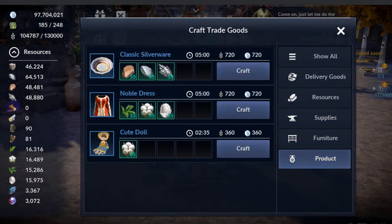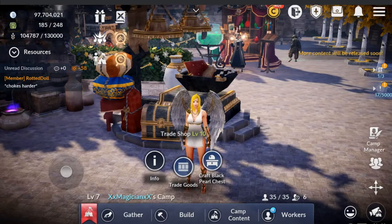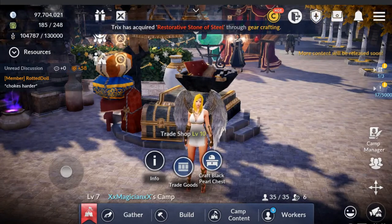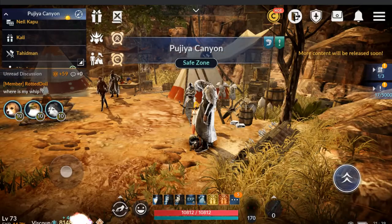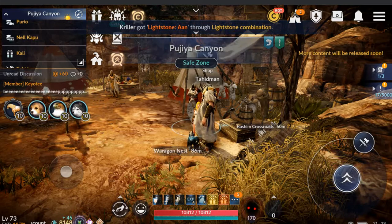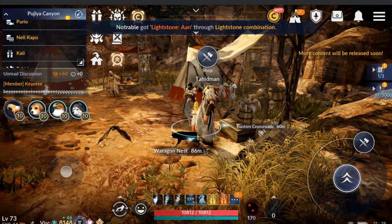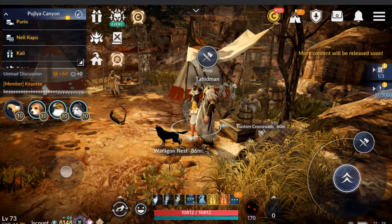I wanted to go into the delivery goods section. So let me get out of our camp and show you something. The reason why you would do this is to probably make some silver or increase your reputation with one of the shopkeepers.